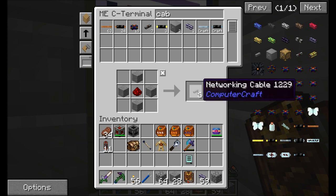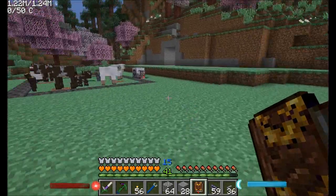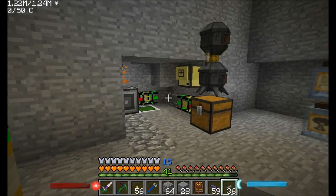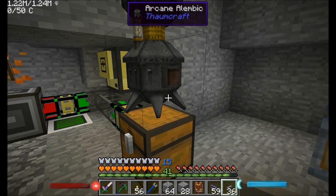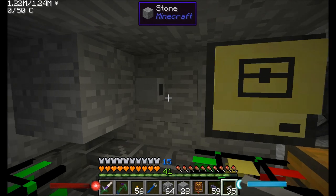The first thing we want to make here is some networking cable. Networking cable is very cool from ComputerCraft. It allows you to connect two peripherals - so pretty much anything that a computer can interact with, like a monitor or a bunch of other stuff that's built into ComputerCraft and some things added by Open Blocks - these can be connected with cables that kind of just run the network together.